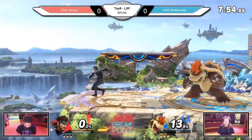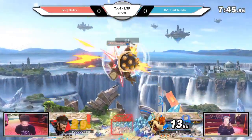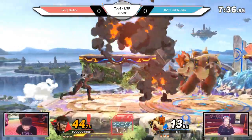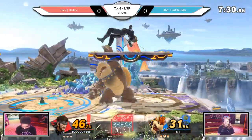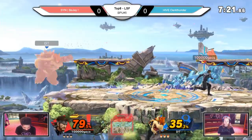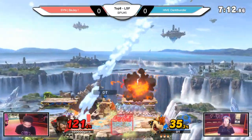As always, we're going to go to a dash dance right into a fair. Even if he did get this, it was kind of ballsy because he was not going to die at 13. The C4 triggered his up smash — the wavelength! It's proximity based, nice.